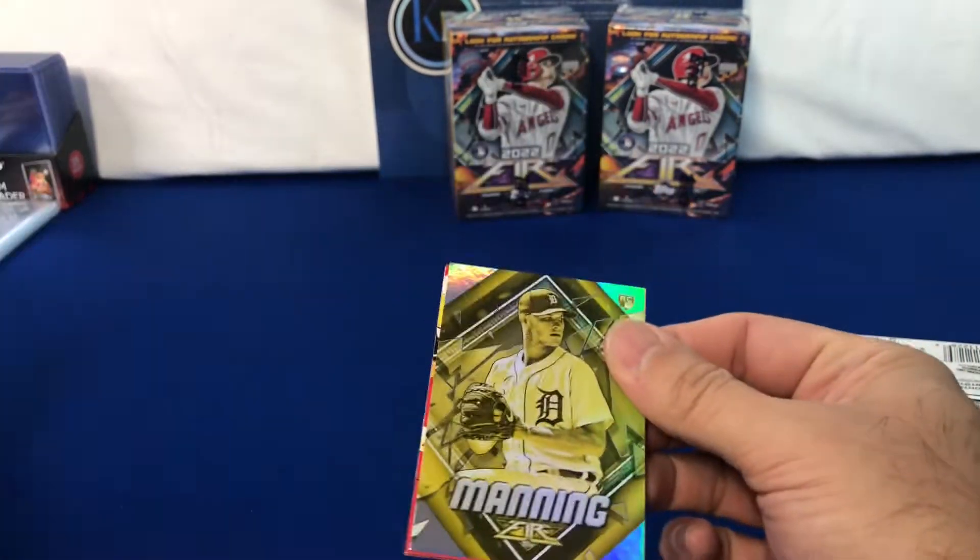Here's that Wander Franco — that's a good looking one as well. Julio Rodriguez, very nice. Pete Alonso. Flamethrowers — Liam Hendricks, 97.7. I haven't actually seen that one. Adam Wainwright, that's a nice looking one as well — that one is not numbered though. Gavin Sheets rookie and Daulton Varsho Garcia.